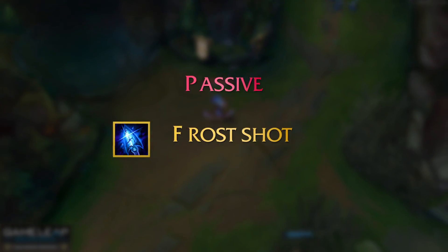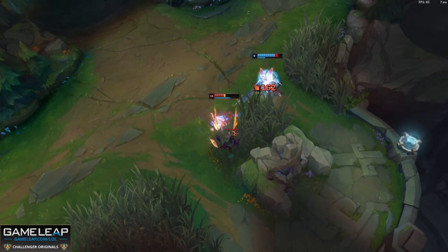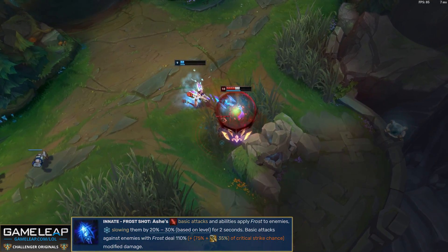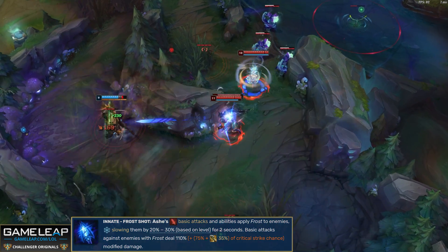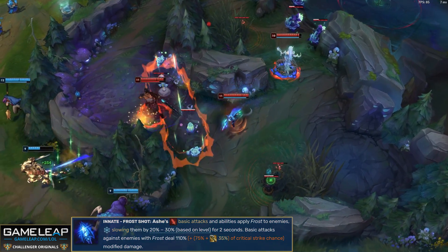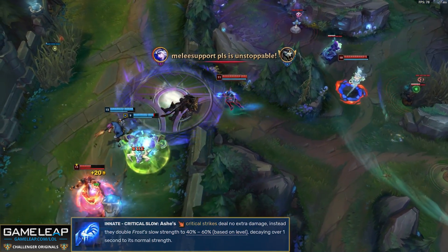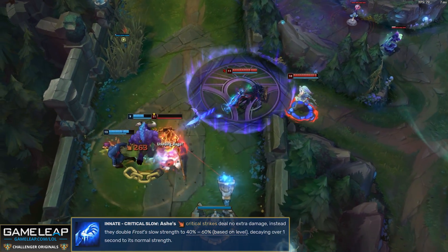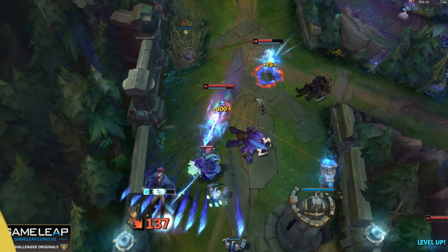Let's start by talking about Ashe's passive and her abilities. Your passive is called Frost Shot, and there are two parts. The first is Frost Shot — whenever you hit an enemy with an auto attack or an ability, you apply Frost, which slows that target, and your auto attacks against targets with Frost deal more damage based on your critical strike chance. If you actually crit an enemy, that slow doubles in strength but only lasts for a second. The second part of your passive is Critical Slow.